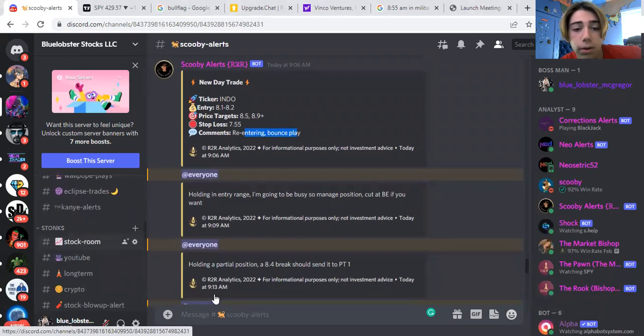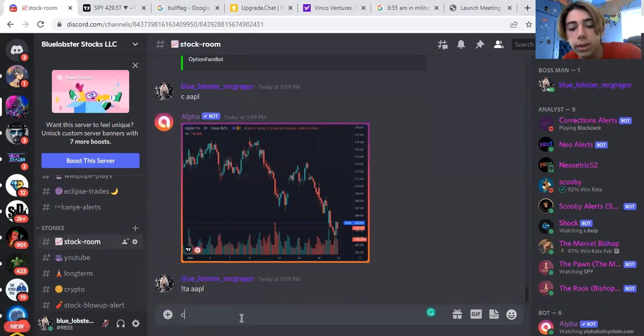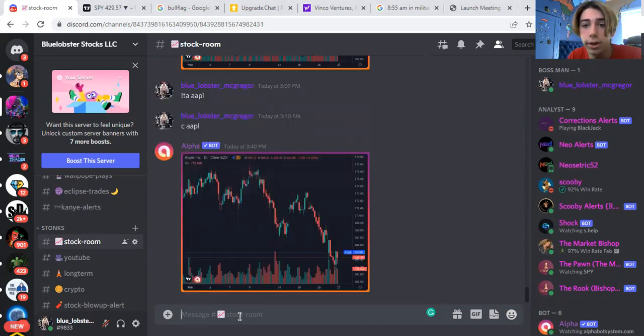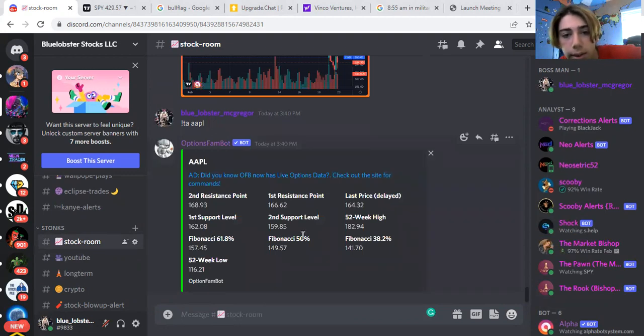We have a lot of analysts and we have the stock room. This server was designed so you don't even have to leave to see anything. You have charts right here — type in C and the ticker, boom, you've got a chart. You want to see support and resistance without looking at the graph? Boom — it tells you right here: first support, second support, first resistance, second resistance, 52-week high, 52-week low, Fibonacci. Everything that you need is embedded inside this Discord.